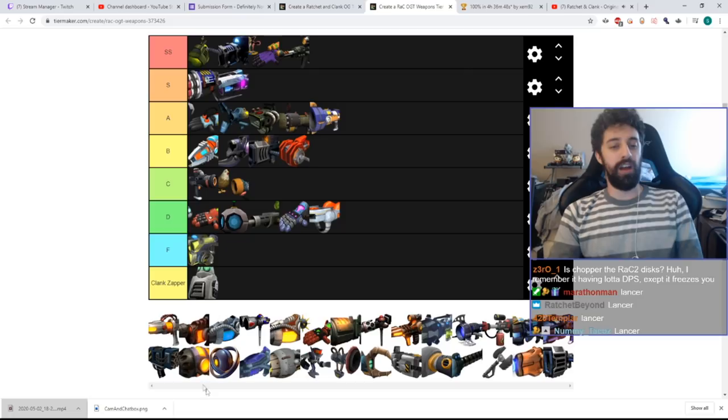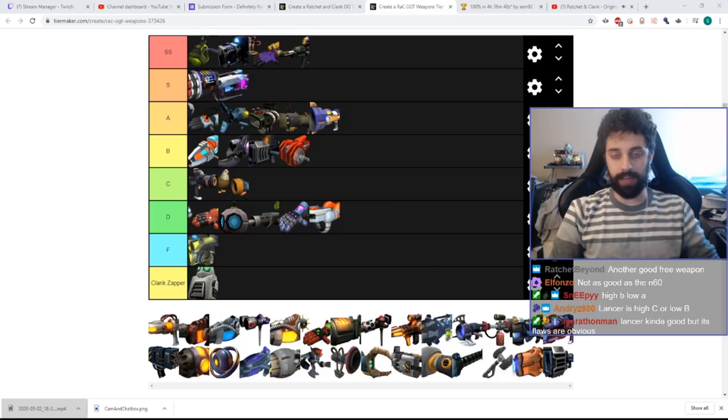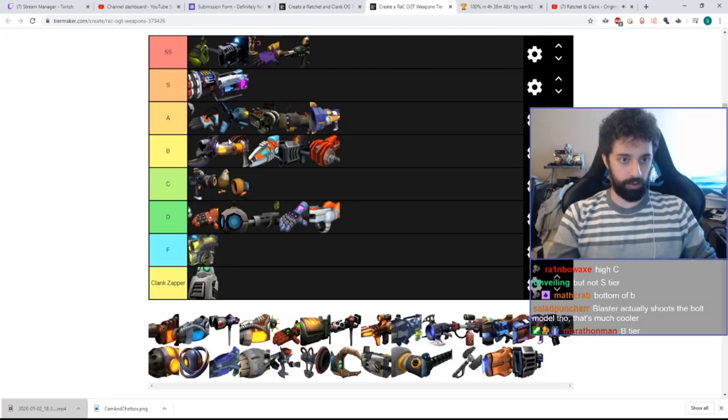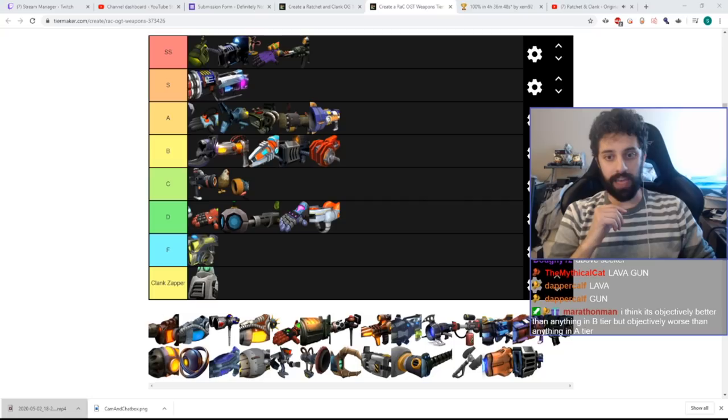The Lancer is actually pretty good. I would say it's at least as good as the Blaster — it's everything the Blaster wanted to be. And it's free, upgrades easily, and does good DPS. I'm moving the Annihilator down and putting the Lancer here. I wouldn't put it above the Seeker though — the Seeker does a shitload of damage.